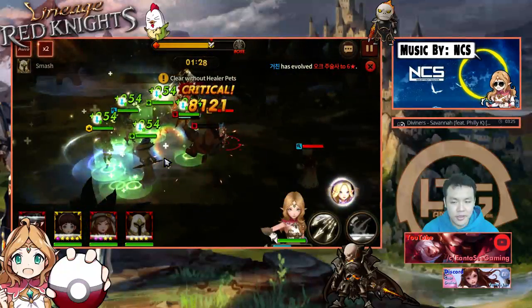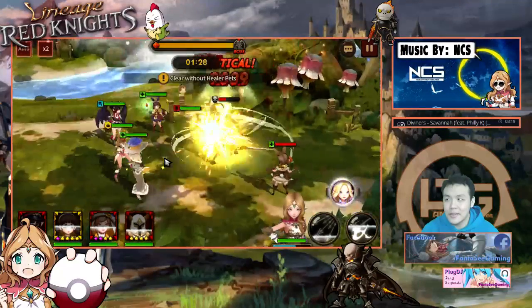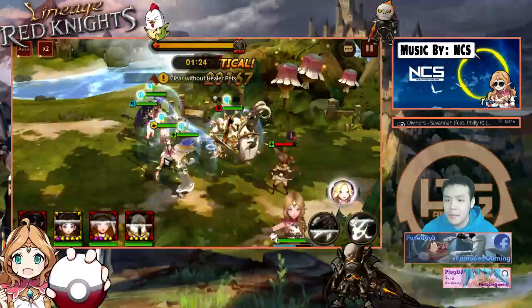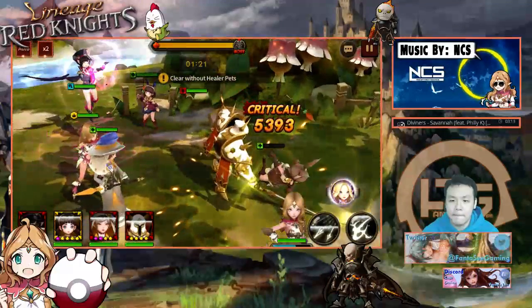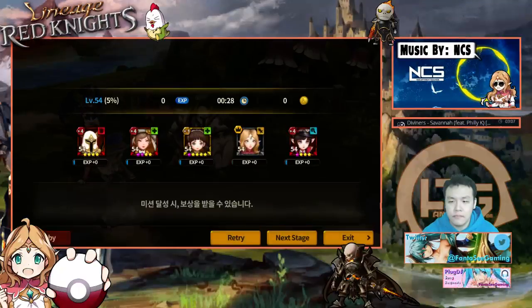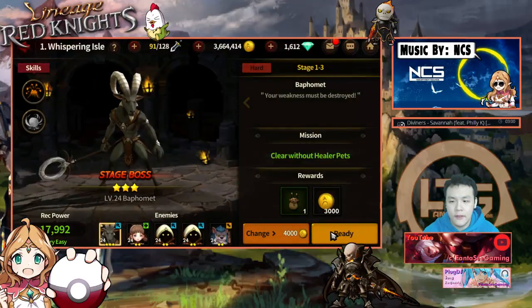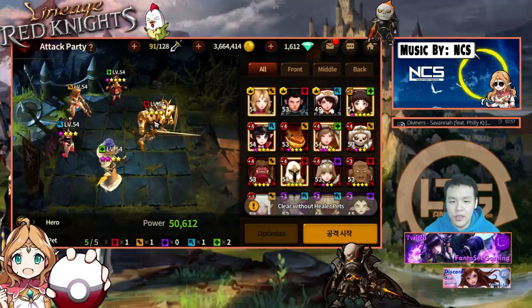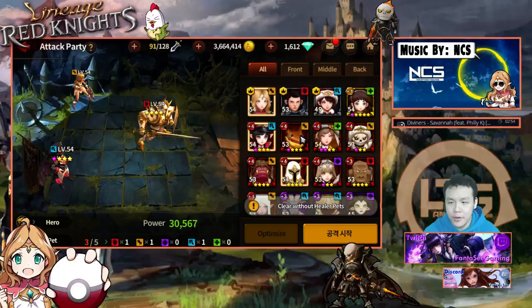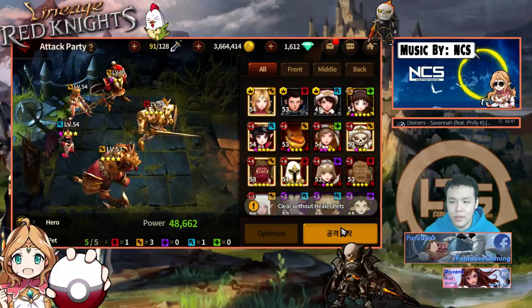The auto thing kind of made me regret that summoning session a while ago — wasted all my diamonds. Oh, this stage wants you to clear without healer pets. It would be really helpful if it wasn't all in Korean. Does Adele count as a healer? I don't think she does, so let's go with this team.